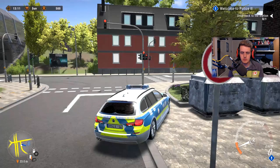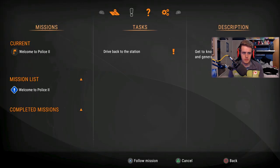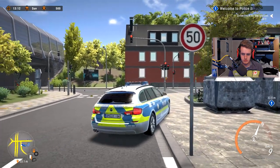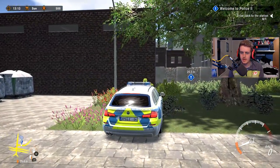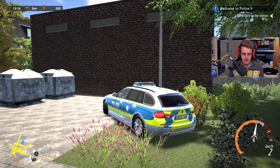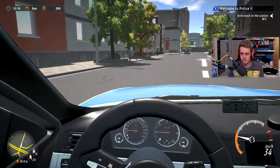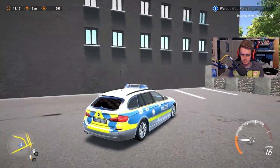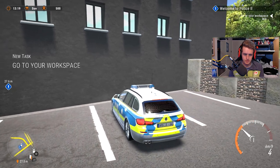Fast travel unlocked — you unlocked your first fast travel station. These locations can be used on the map while the game is paused. What missions do we have? Welcome to the police — drive back to the station. Just hearing how this car revs... let's park it up properly. There we go.